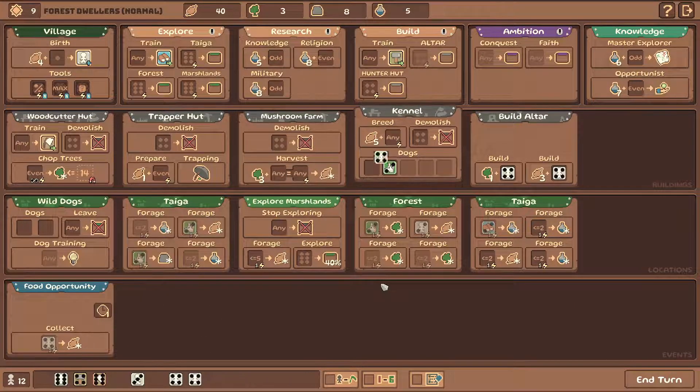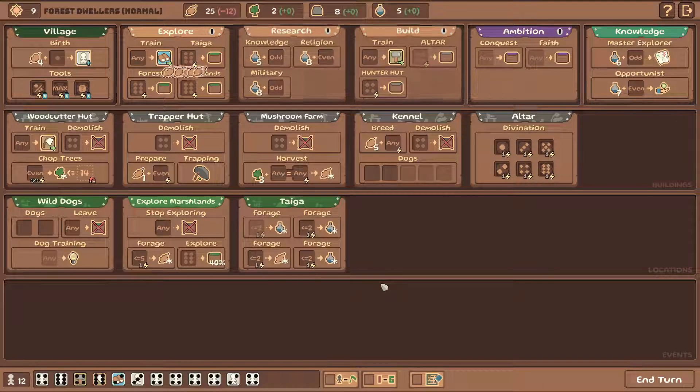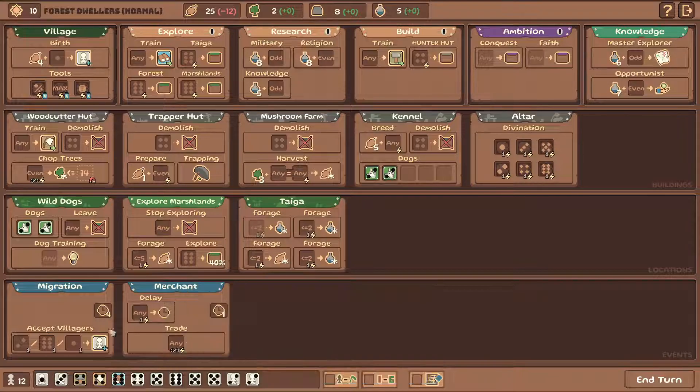I need more dice - that's the answer, more dice. Merchant - now, merchant's interesting. The list of available trades will be changed every turn. So we can see what we can trade - depending on the die you put in, you get some resources. None of this is very interesting to me. I want to do the migration. Okay, we finally have some sixes, but we now have to put one in here, which is eh. But we are doing this - there's no way that's not happening.